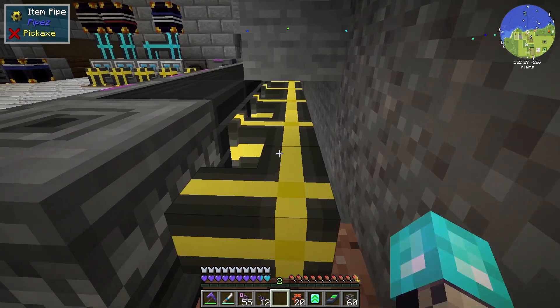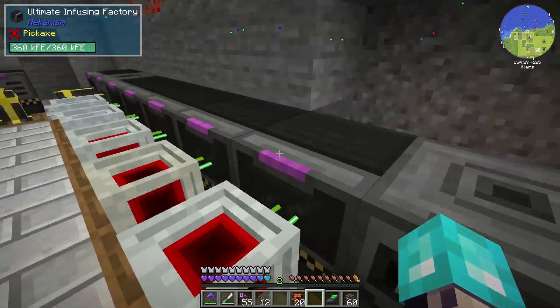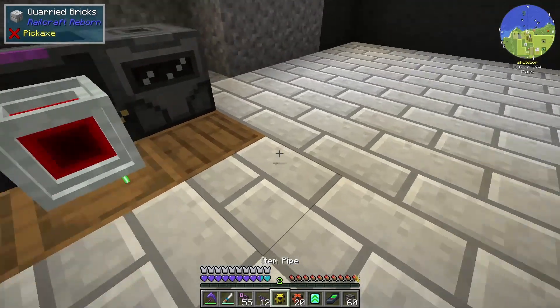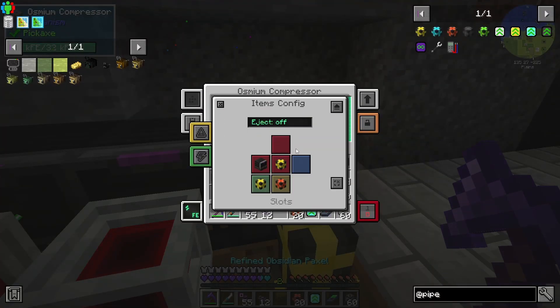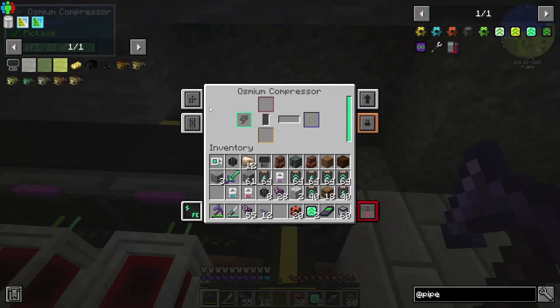Let's grab an item pipe and an advanced item pipe. This is just quick and easy, nothing too extreme with this. We can actually grab another pipe and also another advanced pipe upgrade. Put that there, disable that side, enable this side, and that should be everything there. So now we need to change the sides — front is input, back is output, and that is all we need there.